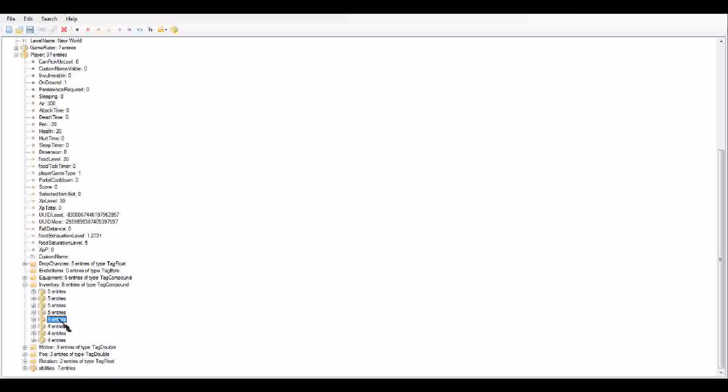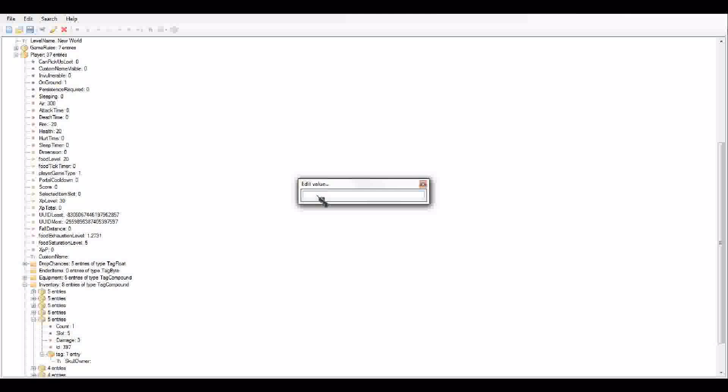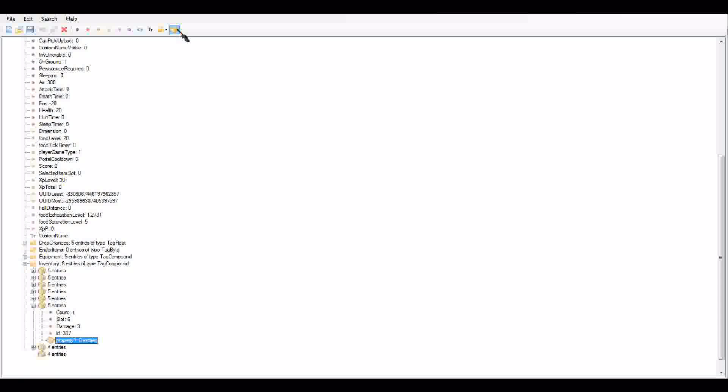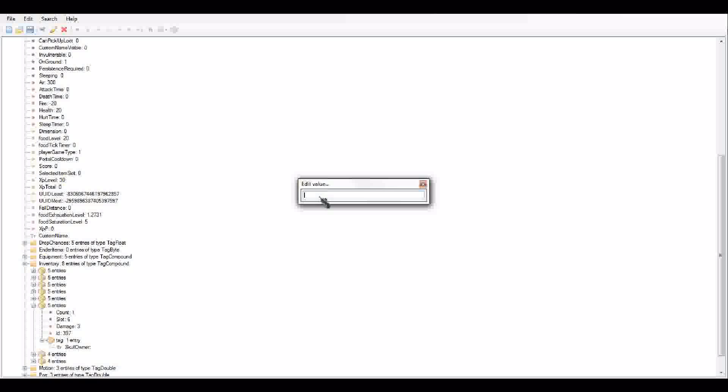Minimize that one, then open up another entry. Tag — SkullOwner. Make sure you get the right person's name. So like, I think this is my friend — Silly4428. Sometimes they work, sometimes they don't — you have to have the exact name. I don't really know anybody's exact name right now, so let's just do CaptainSparkles. I think that's how you spell it — we'll see. If it doesn't work, that means I spelled it wrong.